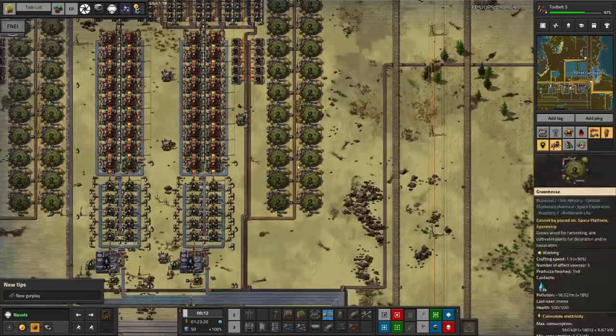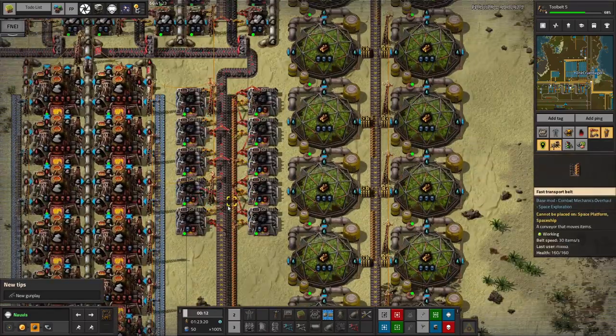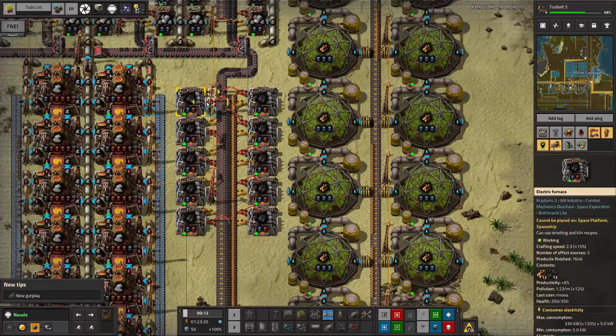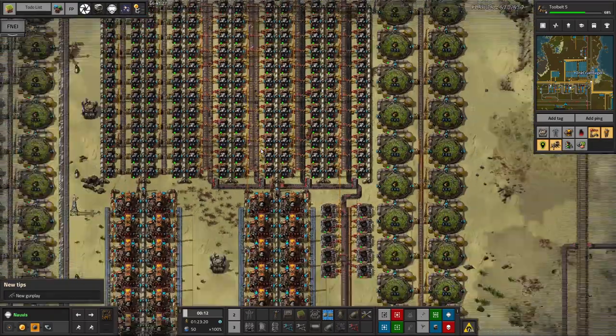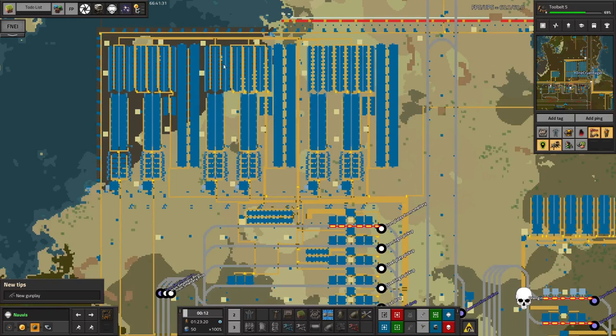We're also growing wood on site, because in order to make the coke for the steel you need to cook wood and coal together. That makes coke, which goes into the smelting process. This is quite a large iron production facility over here, and we would like to do the same with copper because we're kind of short of copper at the moment.